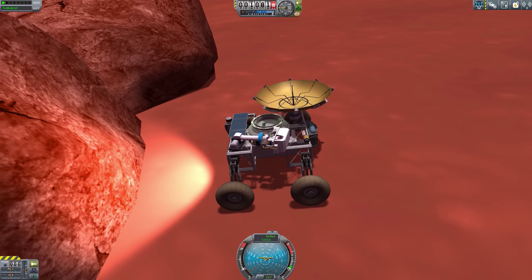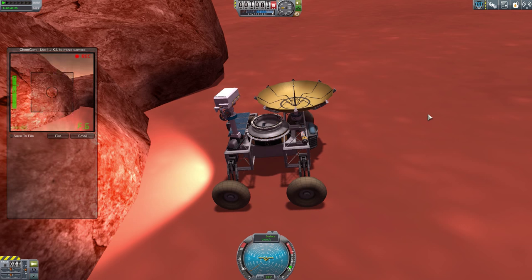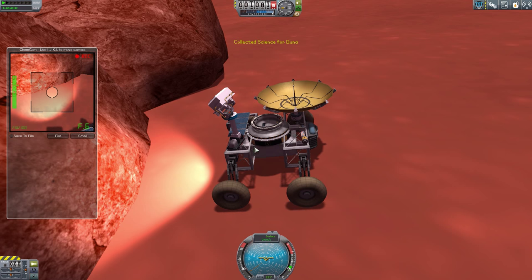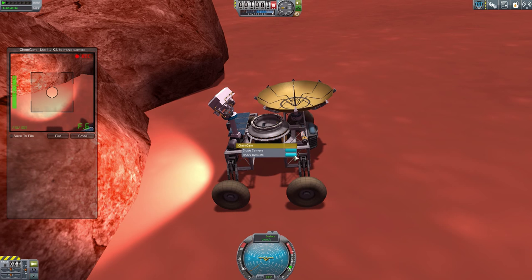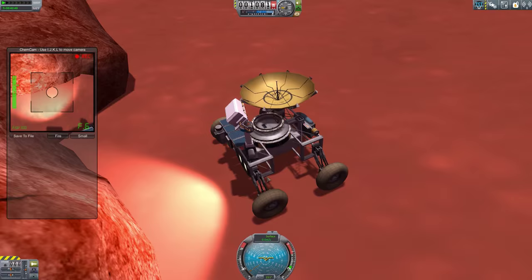The first part we'll look at is the ChemCam, suitable for rovers and landers. It animates beautifully, as you can see, and you can steer the camera with I, J, K and L. Firing the laser generates some science. Move the camera between biomes and enjoy new science experiences with every laser shot. The ChemCam, just like all the parts in the Tarsier pack, is integrated into the tech tree and is available during career playthroughs.